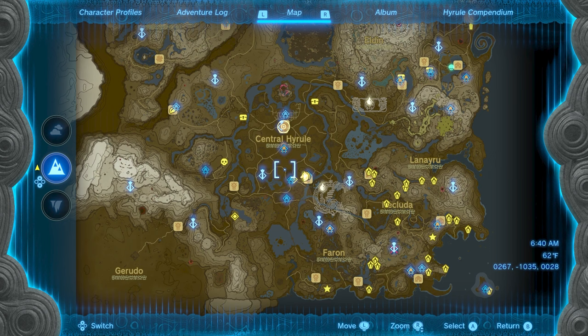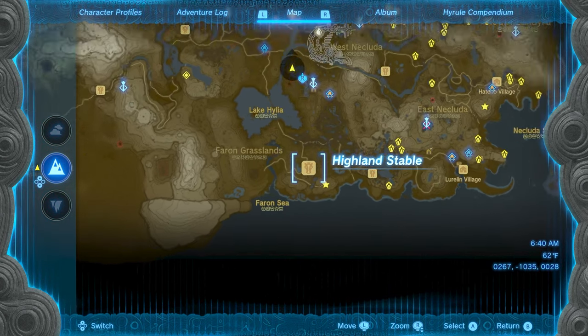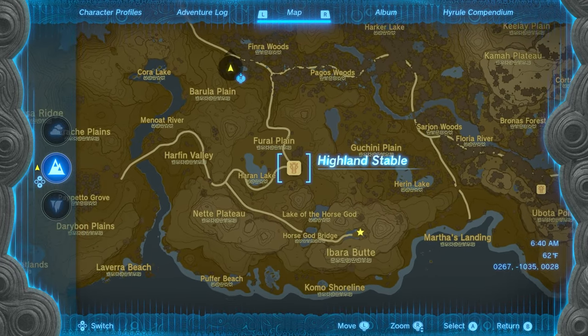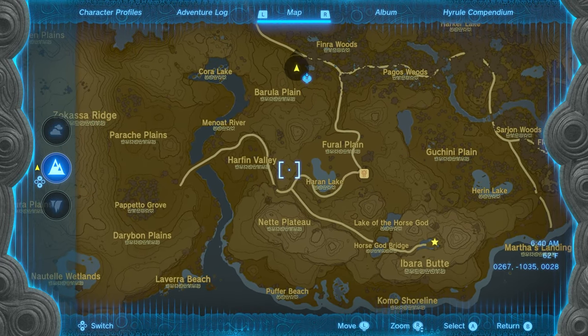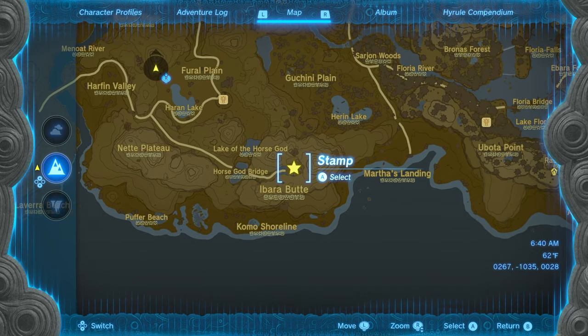We will take the Southern Road out from Central Hyrule down into the Faron region. Make your way past the Highland Stable across the Horse God Bridge. This leads to a small glade where the Giant White Stallion can be found.